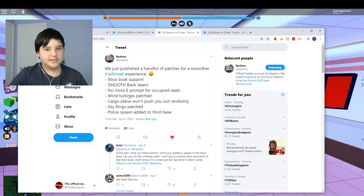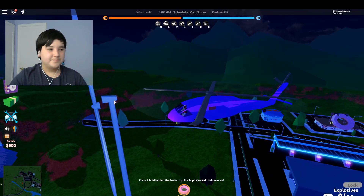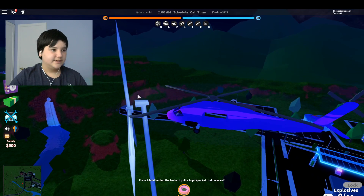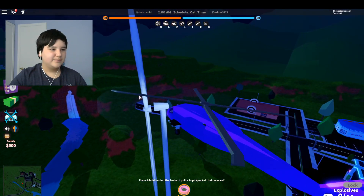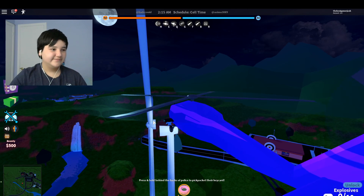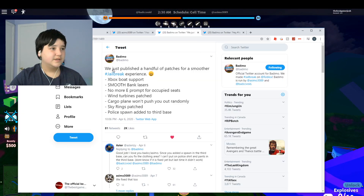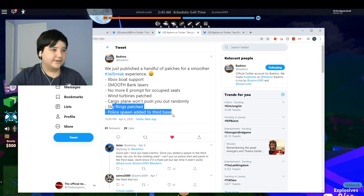Wind turbines have been patched — that was a major problem because they were literally floating in the air with nothing holding them. Looking at it in game, it doesn't look like they've fixed it yet. The cargo plane also won't push you out randomly anymore — yes, that was another problem. And sky rings have been patched too.